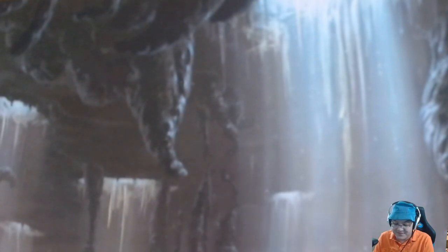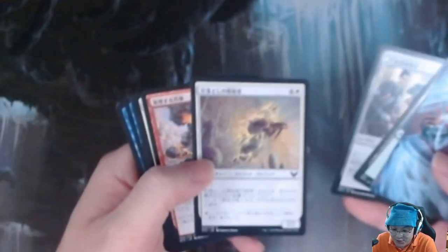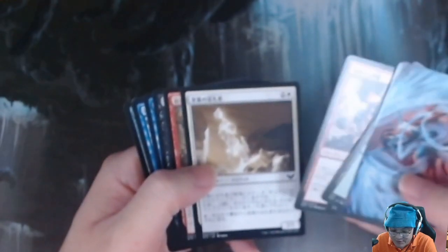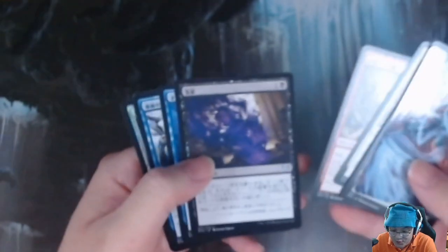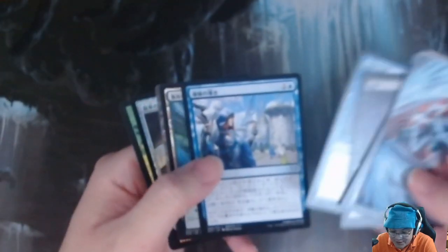Next pack: Torn Sculptor, Forest, Expand Anatomy, Pillardrop Rescuer, Fuming Effigy, Fill from the Ages, Pillardrop Warden, Flunk, Test of Talents, Mentor's Guidance, a Snarl, Adventurous Impulse, and a Foil Cogwork Archivist.